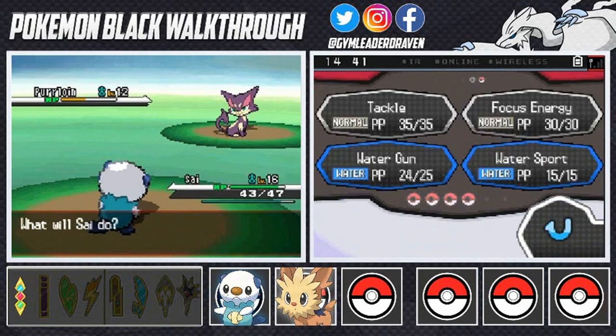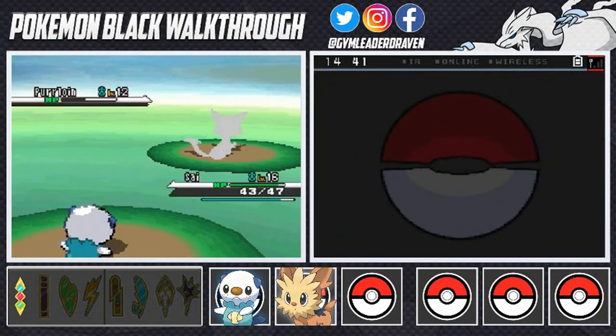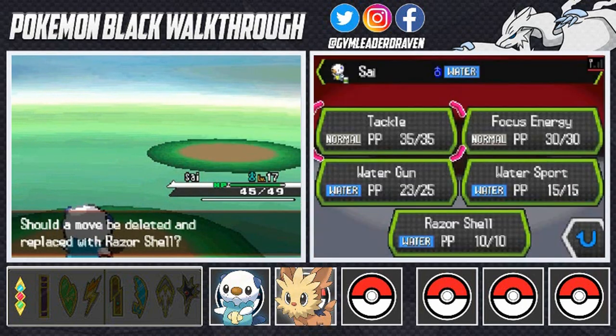Water Gun attack — eat it Purloin! How does it feel to fail? Sigh of the Torrent grows to level 17 and wants to learn Razor Shell! Another new Water type move — let's go ahead and keep Water Gun as well.